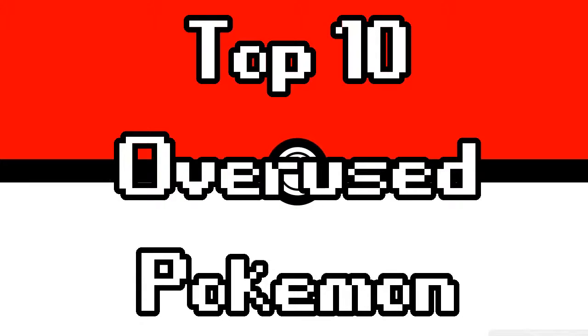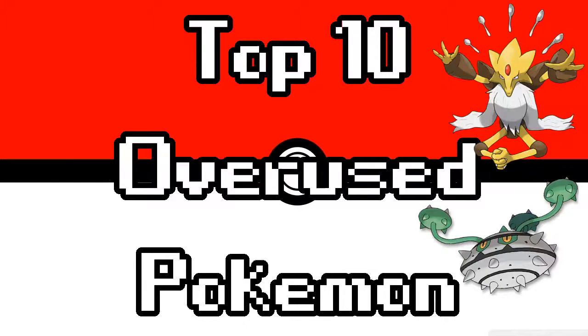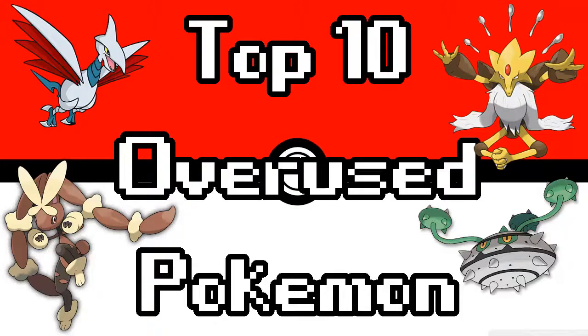Today we are going to be counting down my picks for the top 10 best Pokemon in the overused tier. A few candidates should pop up on the screen right about now. We got Alakazam for his speed and special attack, Farathorn for setting up hazards, Lopunny for her speed, Skarmory is pretty cool with Defog and hazards as well, and then Klefki has Prankster and hazards, which is just freaking insane.